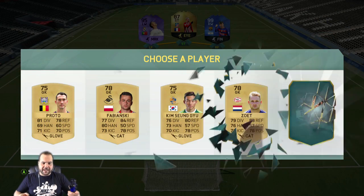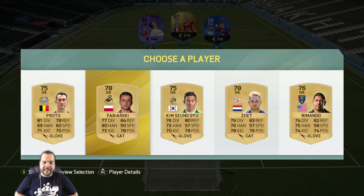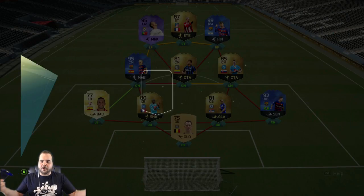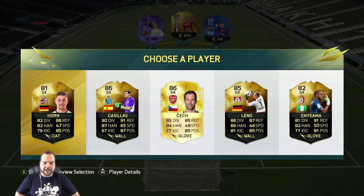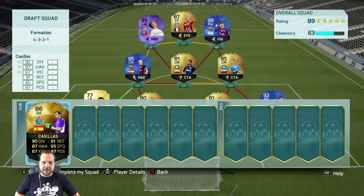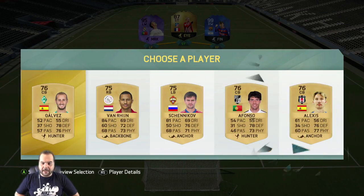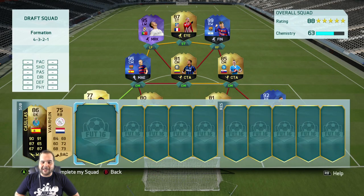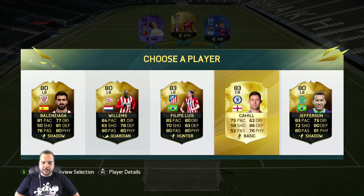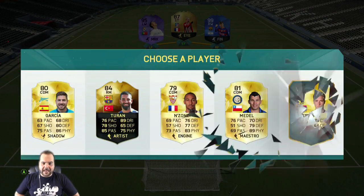For keeper, the speediest is 60 pace and that's going to connect to nobody. For the bench we're going for the paciest players again — it looks like it's going to be Casillas, let's take him. 84 pace is the fastest for the next spot but it's not going to help us with chem at all. We're getting a lot of defenders on the bench — I need something else to help us out.